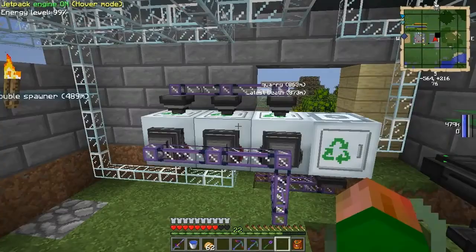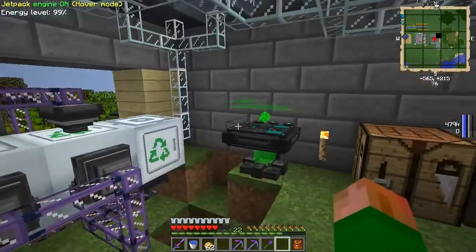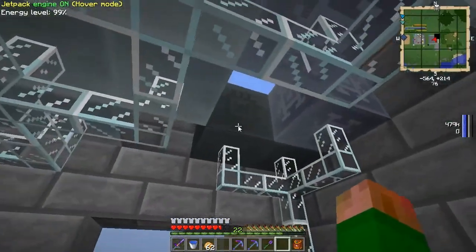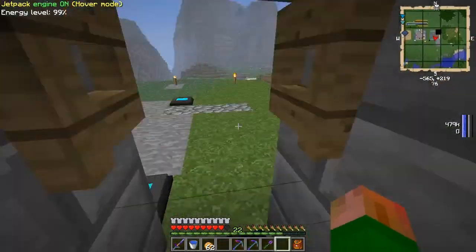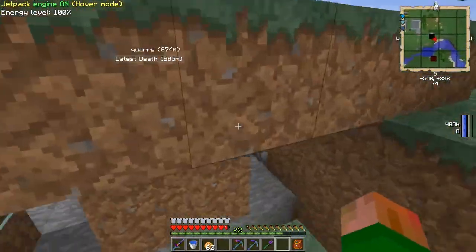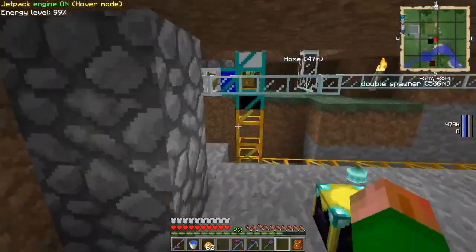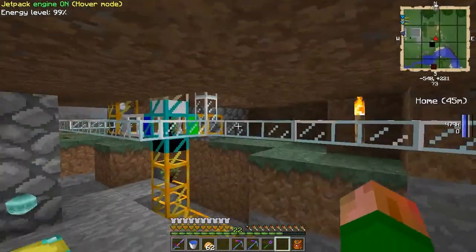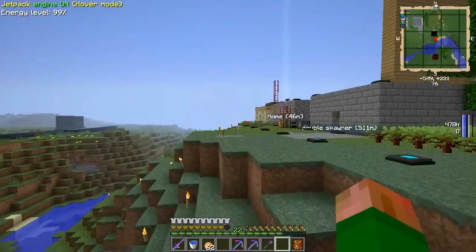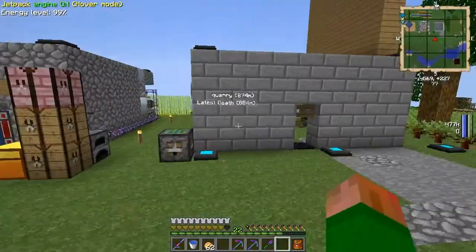I'm just going to make sure everything's running pretty smoothly here. Our mass fabricator's got the maximum amount of energy, we've got two ultimate hybrids here, and these instead of producing them with Buildcraft power are now just running with EU. Straight EU into open. I'm just going to have a quick break here guys and join you in just a second.